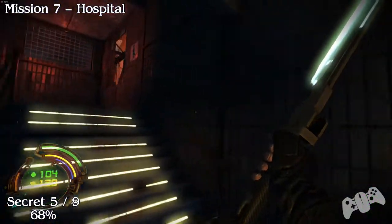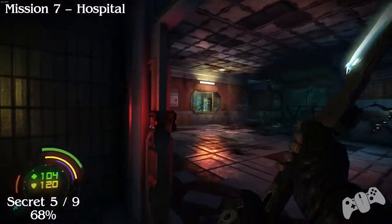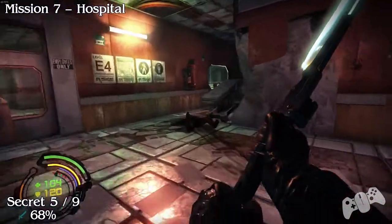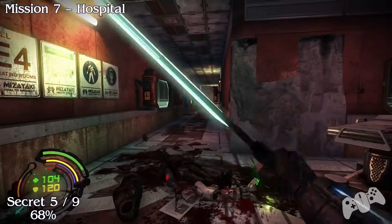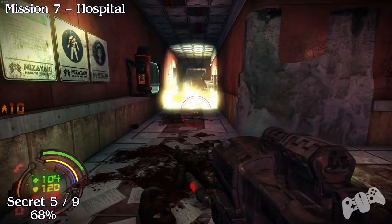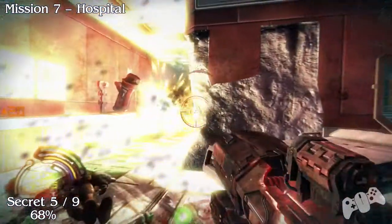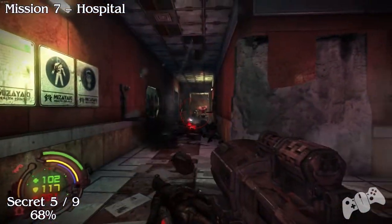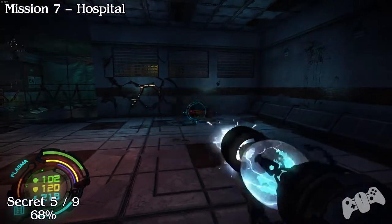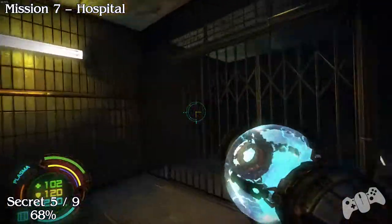Secret number 5: keep climbing the stairs, go through this door, and smash the wall straight in front of you. Be careful — you will get attacked by quite a lot of enemies here. When you go through that door it will be the cracked wall straight in front of you; you can't miss it. Once you see that crack in the wall, blow up the explosive to reveal a new area.